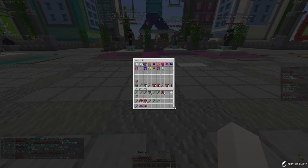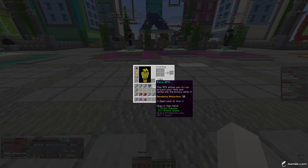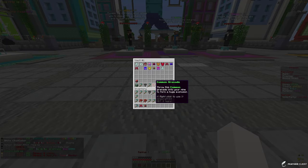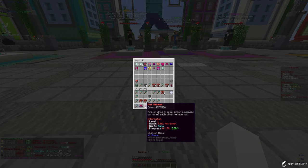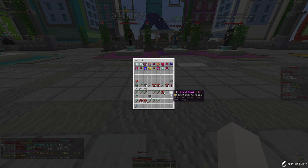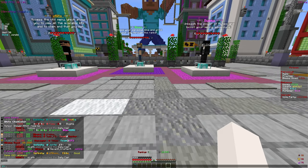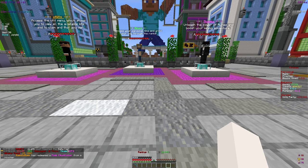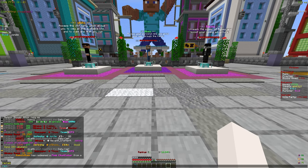We got an armor stone — you can use this to upgrade the level of your armor, which is actually pretty good since our leggings are rare but the other two are legendary. We got a whole bunch of drills, grenades, RPGs, and I did get a lord rank — I might give it away if you guys want, but I'll be keeping it in my PV for now.